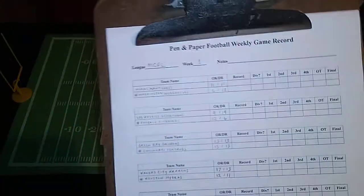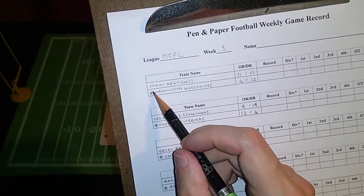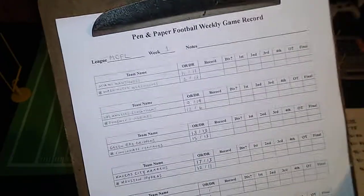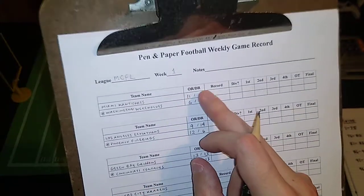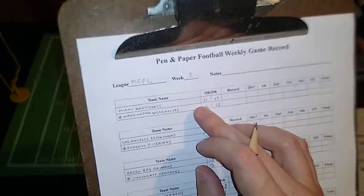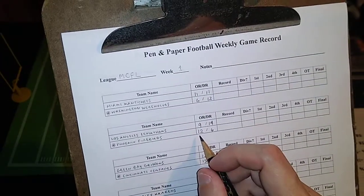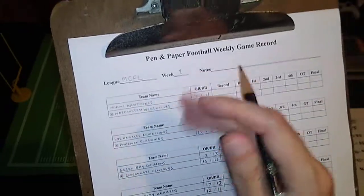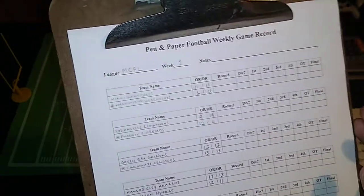The only other modifier I consider part of the core rules is home field advantage. Whoever is playing at home gains a plus one bonus to all dice rolls, cumulative with all other modifiers. So for Miami at Washington: Washington gets home field advantage plus one, but their six offensive rating versus Miami's 11 defensive rating gives them minus five — net minus four on all dice rolls. The Firebirds would normally subtract two against the Leviathans, but because they're playing at home, it's only minus one. These modifiers are cumulative and simulate home field advantage.